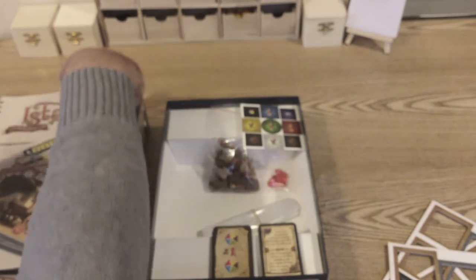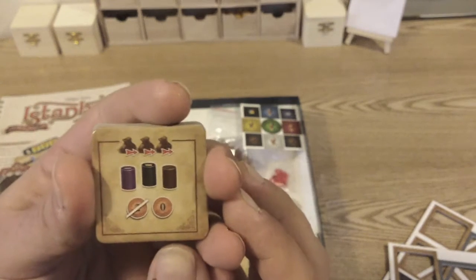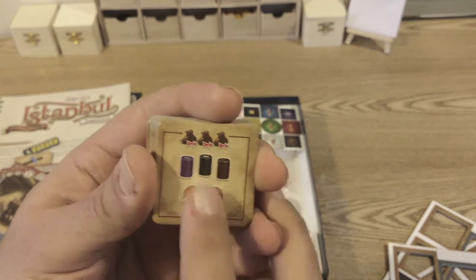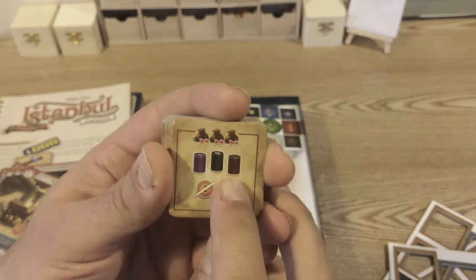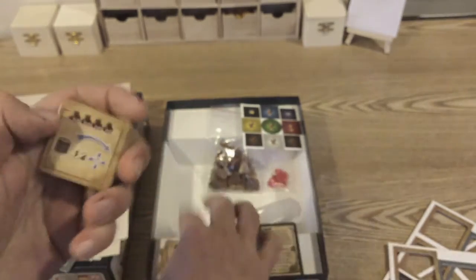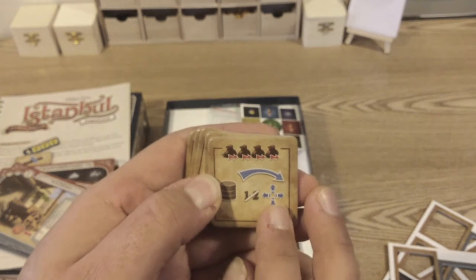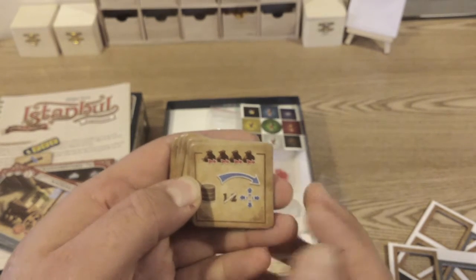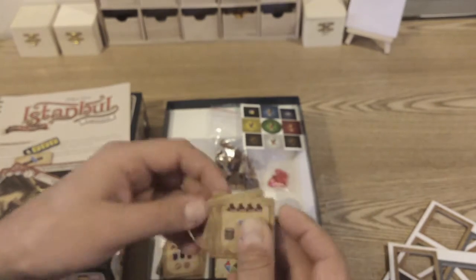Let's have a look at these new skill tiles and see what we can guess. It looks like it's going to cost three coffee to buy it, but once you've got it, it reduces the cost of interacting with the governor, coffee dealer, and smuggler to zero instead of two coins — that's quite nice. And another one — I think you can move as far as you like in one direction. Just the two types.